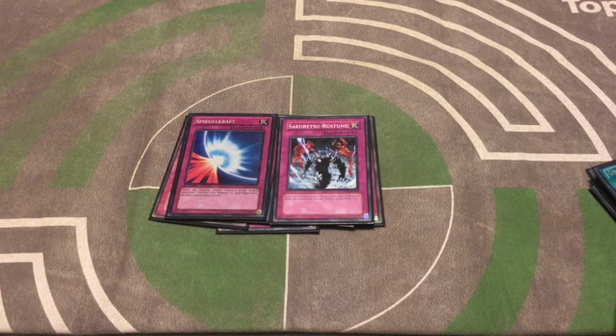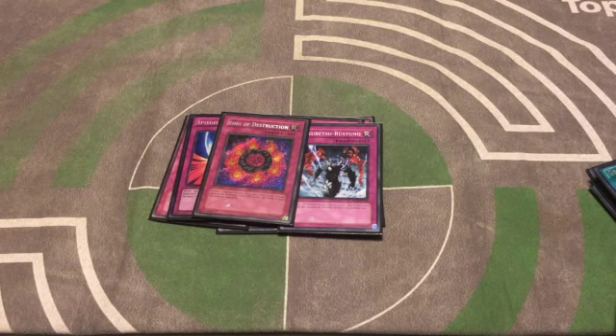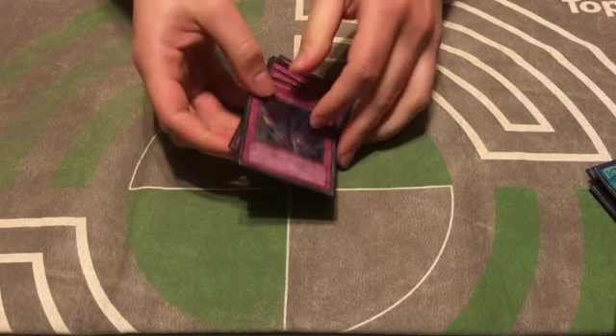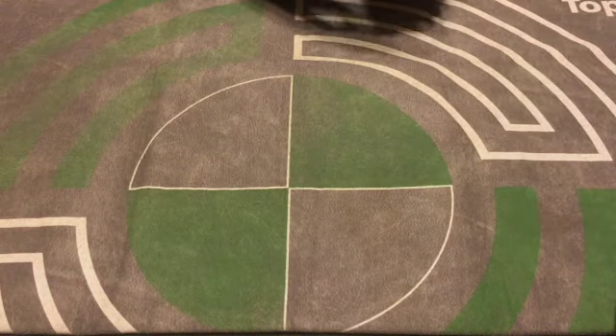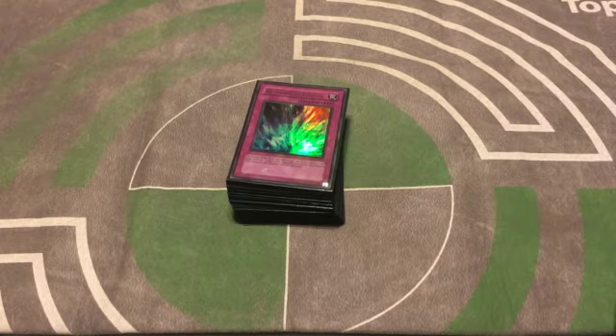Rounding out the traps we have one copy of Ring of Destruction — a very active and powerful card — and Torrential Tribute to float with Sangan and clear the way for our Reapers. That's the deck guys! Let me know what you think in the comments below and what you would cut. I've been enjoying goat format and I'm probably going to bring you more deck profiles. This is Dan from SSG signing out.